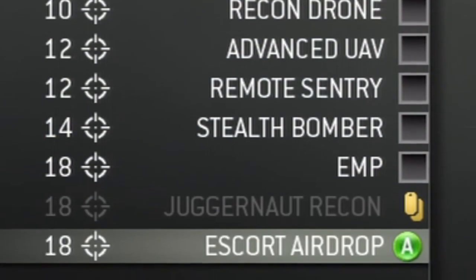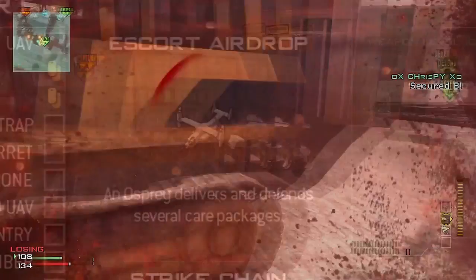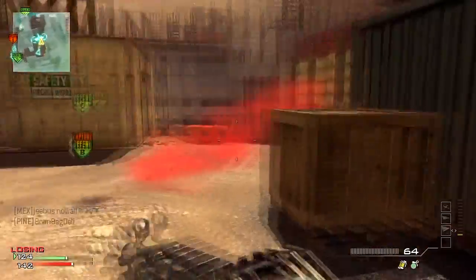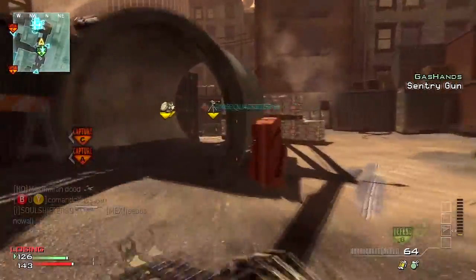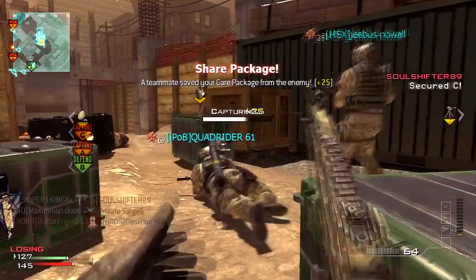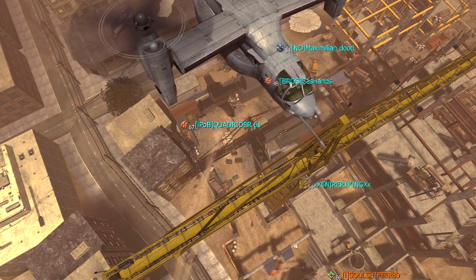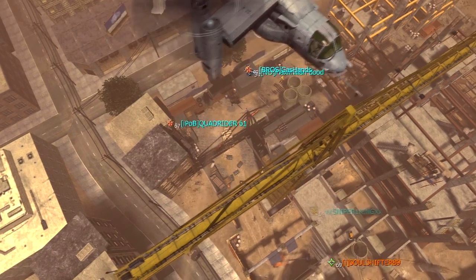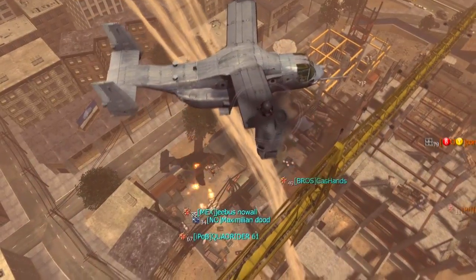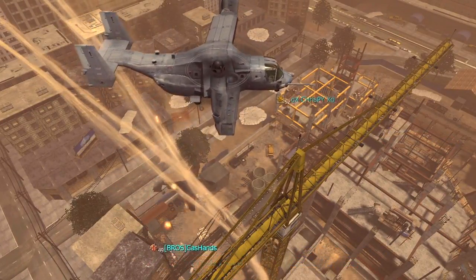The final 18-kill required killstreak is the Escort Airdrop. It shares a heavy similarity to the Emergency Airdrop in Modern Warfare 2. It takes about three Stinger missiles to take one down, and it'll float into the map dropping four active care packages and a fifth one that's booby trapped. If the Escort Airdrop has not been shot down after dropping its care packages, it will automatically defend all the crates by shooting any nearby opponents that get close. The Escort Airdrop can be extremely deadly on small maps, but it's very easy to shoot out of the sky if you have proactive opponents that like to take down air support.